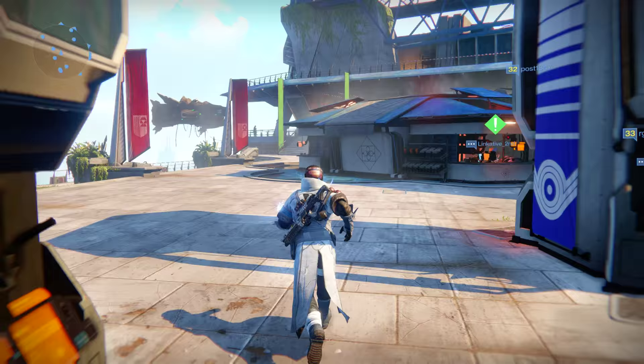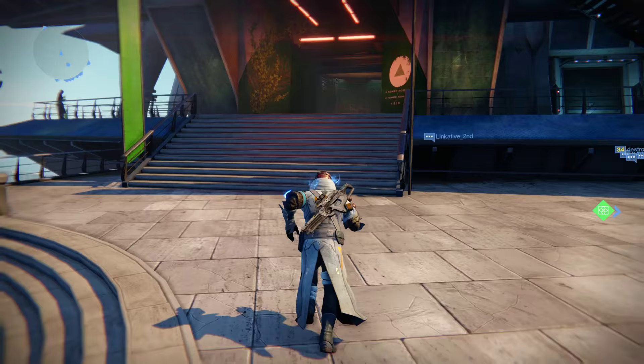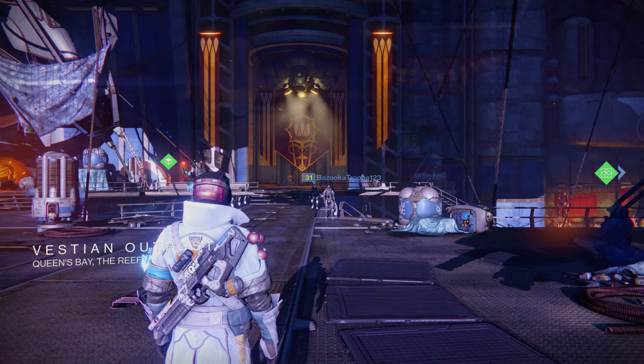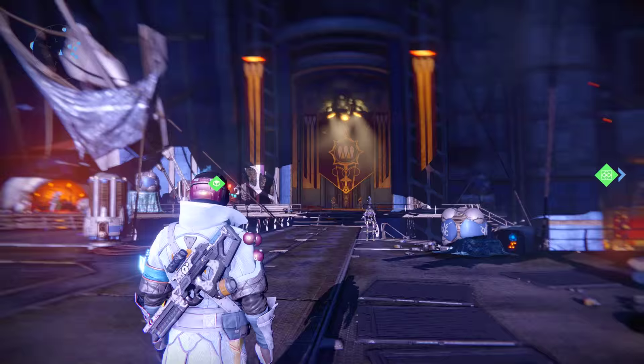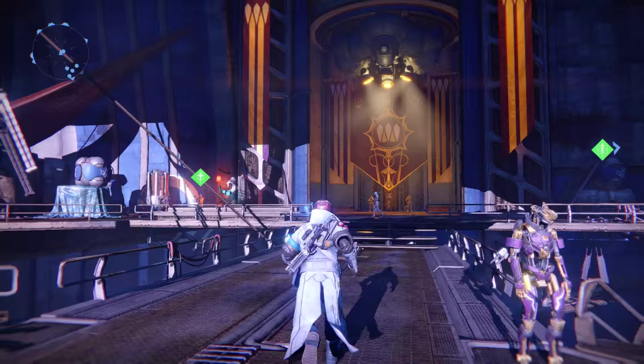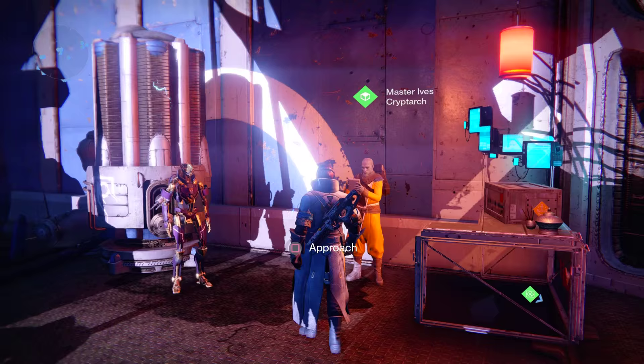But surprise surprise, we're not quitting yet. I've actually got one more engram to decrypt. Rahool's not paying out today. So here we are in the Vestian Outpost. You know what my mistake was? I went to Rahool thinking he'd have my back and give me something decent. It's all about Master Ives, right here in the Vestian Outpost in the Reef. I should have come to this guy in the first place. Master Ives has been a confirmed homie over the past couple of weeks.